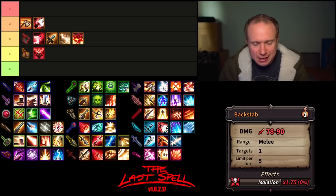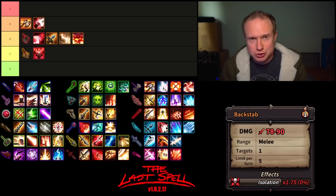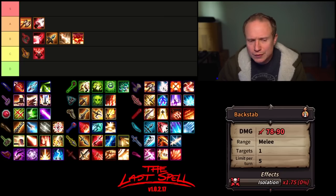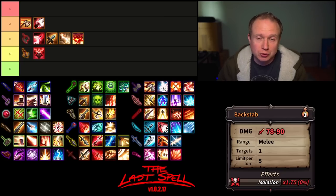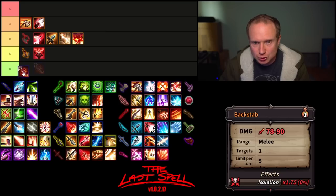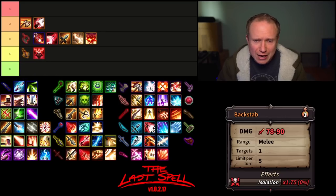The Dagger. First we have Backstab, which has one of the highest isolation modifiers at 1.75x. As a reminder, isolation affects all abilities when a target is isolated, but an isolation modifier is a multiplier on your isolation modifier — so if you have 100% isolation this makes it 175%. With a modest base damage, Backstab still does a lot of work if you are getting isolated targets, and at five uses per turn it is a really solid ability, just held back slightly by being melee range only. I'm going to put it at the top of B tier.